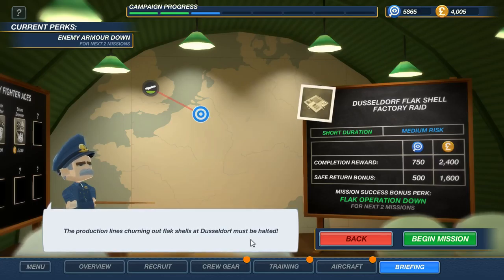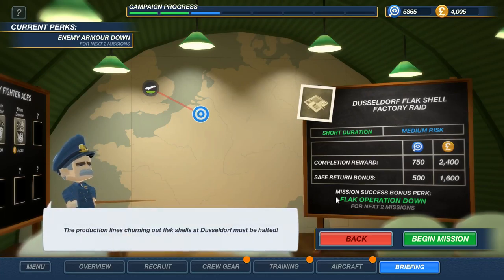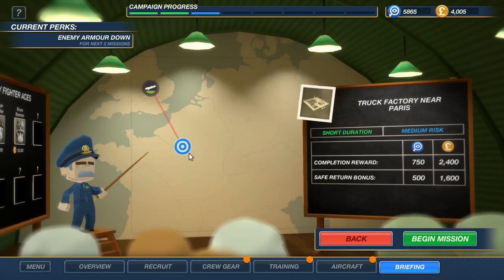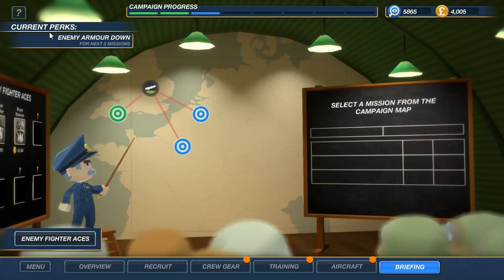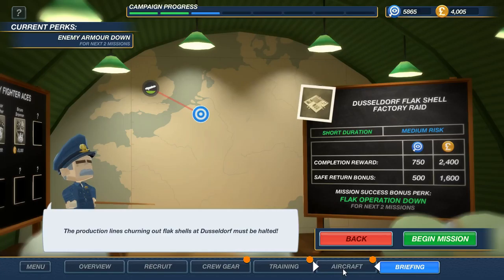Lusador flag shell factory — no more flak for two missions. I don't know if it's a good thing to stack these perks, but we need to do one of these missions while we have this buff. So I guess we go for this one, since we don't really know if it will be here next time anyway.